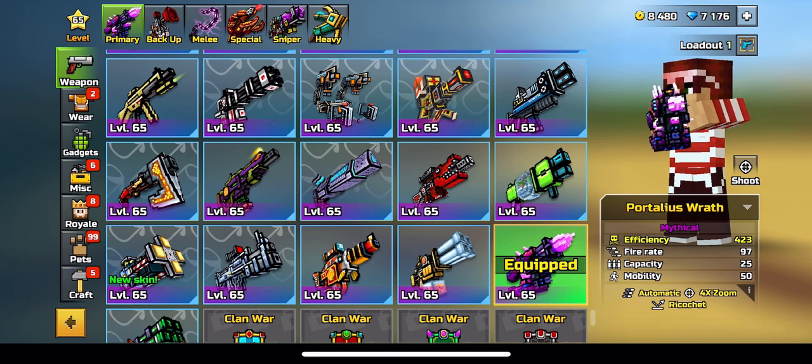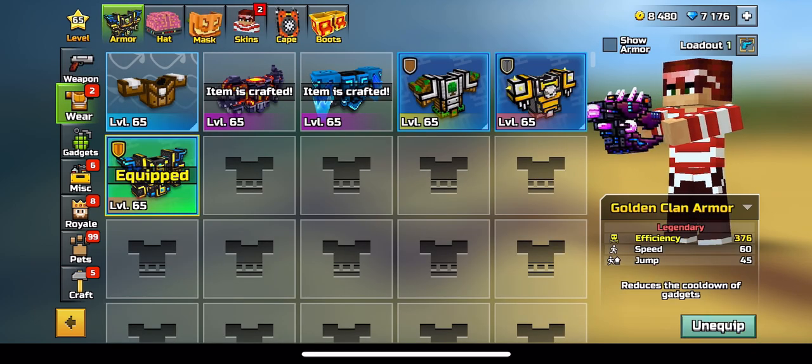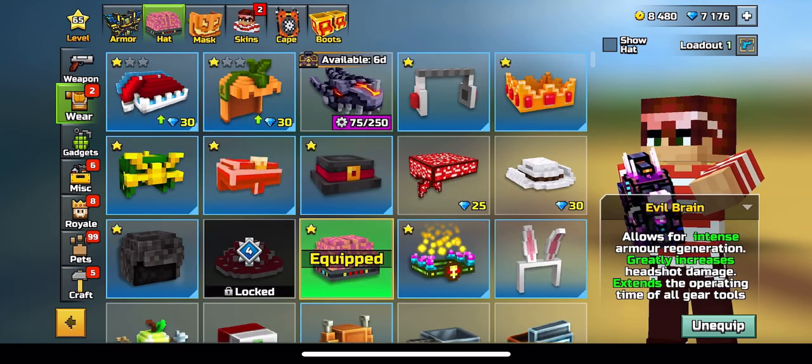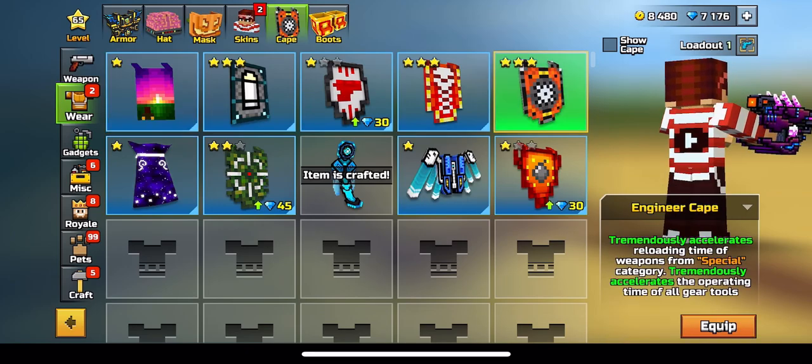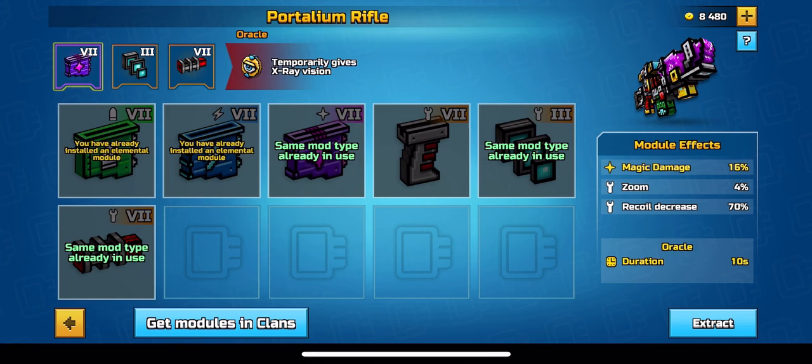If you guys want wall break kills the most efficient way possible, you're going to want to equip the golden clan armor which reduces the cooldown of gadgets, get this to extend the operating time of all gear tools, same with this cape here, and then you're also going to want to go to the sniper and equip the magic module so you can get x-ray vision.